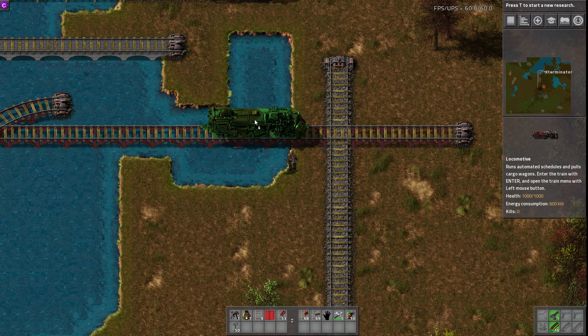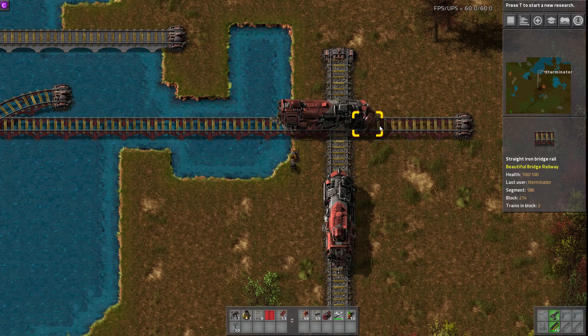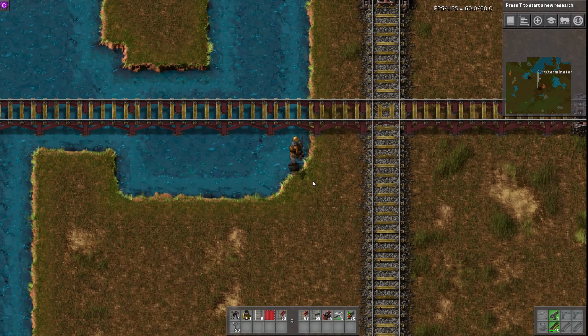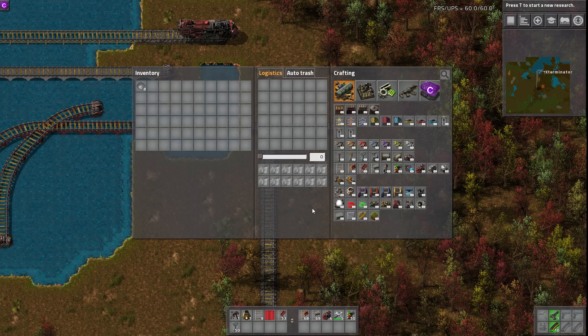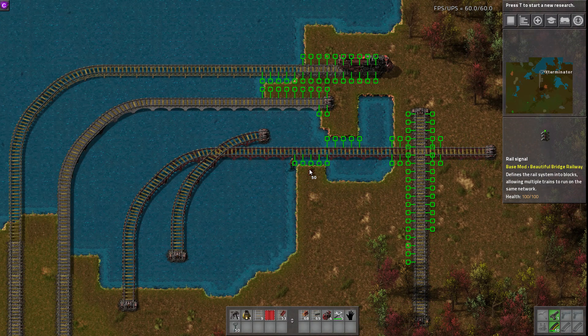It does not, unfortunately. However, if you want to visually simulate that, you certainly could. Like, I put a train here and then a train here, and this one would crash into that one — it doesn't actually act as a bridge. But if you wanted to do this you certainly could to kind of simulate a passover. It's not really elevated that much in general, but it could add a cool aesthetic, and you'd just need to make sure you signal it properly so they don't crash.